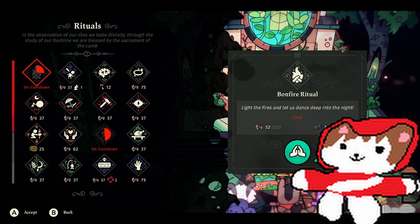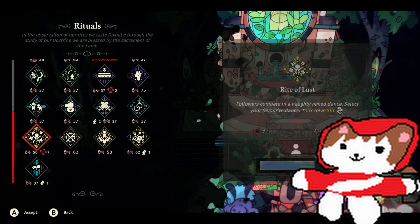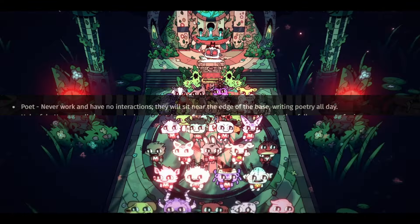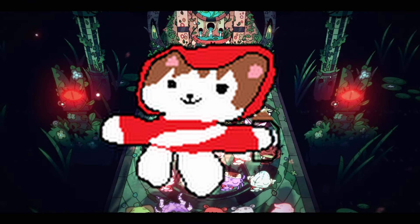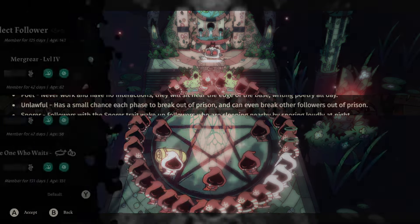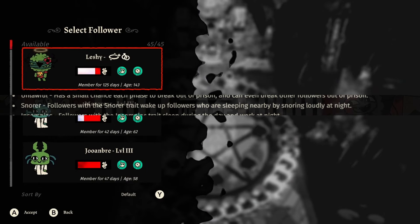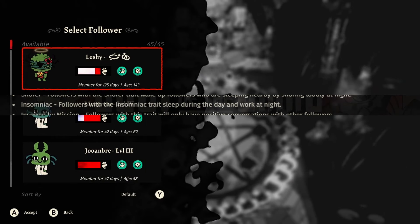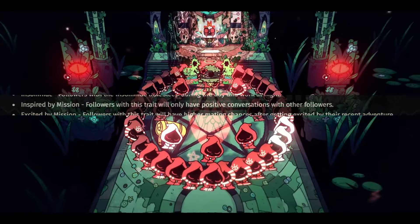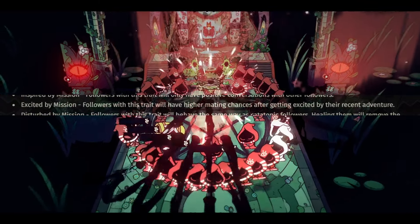Some of these traits are self-explanatory, but some are a bit more interesting. I'll quickly go through them with a little bit of my thoughts. Poet: never works or talks to other followers and will go to the edge of the base to write poetry — I do the writing here, so kill them please. Unlawful: has a small chance to break out of prison and can break other followers out of prison. Snorer. Insomniac: works at night, sleeps in the day — dead ass me. Inspired by the mission: will have a positive conversation with other followers. Excited for the mission: will have a higher maiden chance after a mission — a little freaky, not gonna lie.